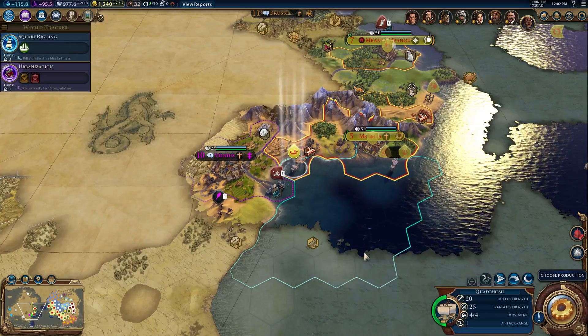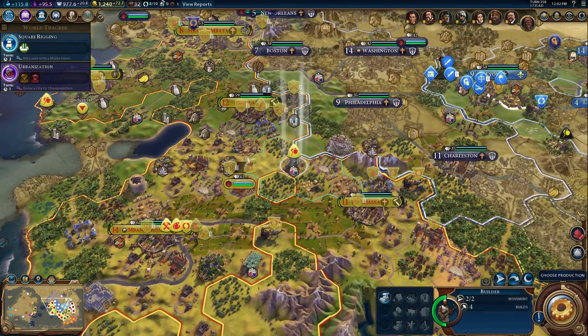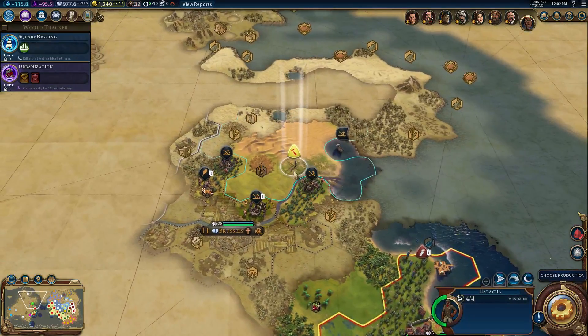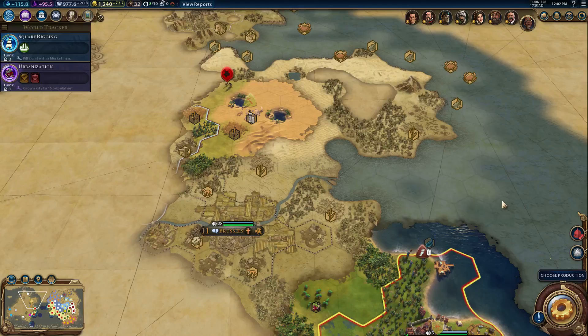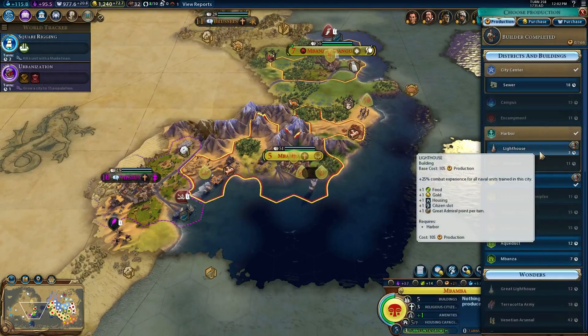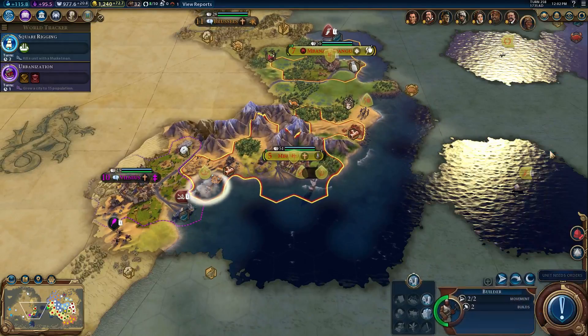This Quadrireme is going to protect my harbor. It was produced specifically to take advantage of those dyes, and it belongs to — for crying out loud, wrong key combination to move the screen. I guess we'll just go for that one and make it a clean sweep up here. I hope that guy can't do any damage to me — that would be a real shame. So, do I want to build a lighthouse? That's not really a bad idea.